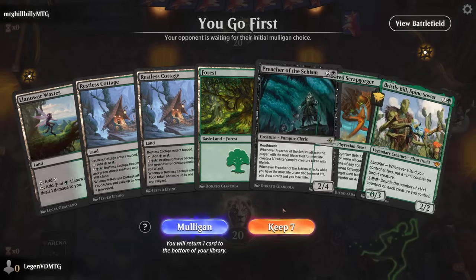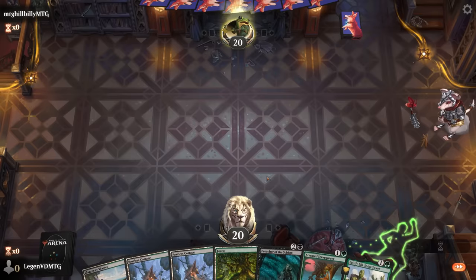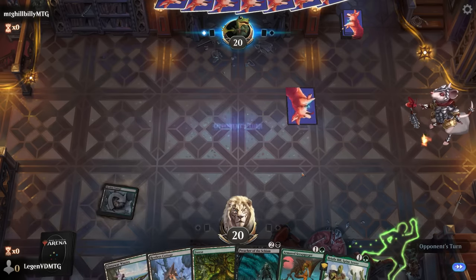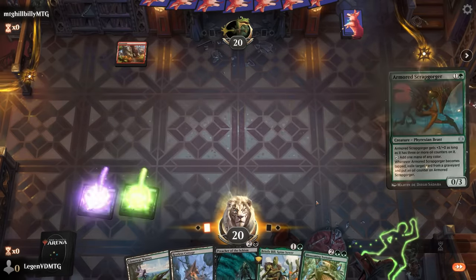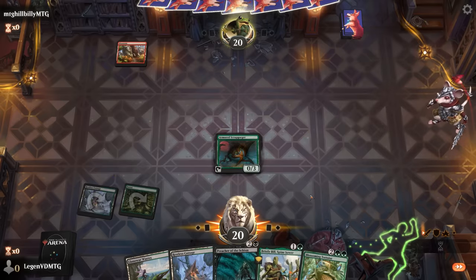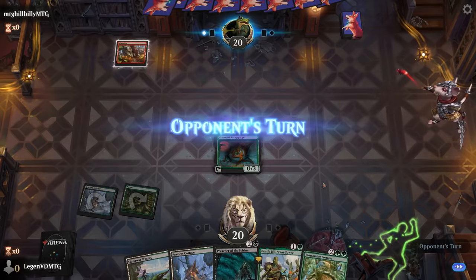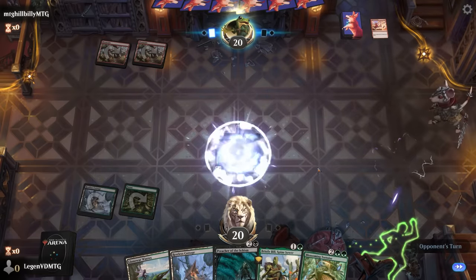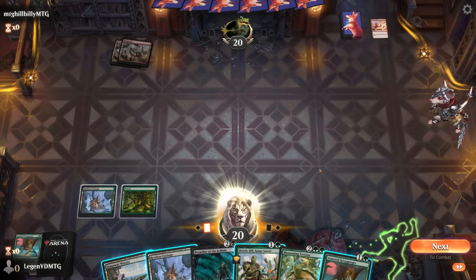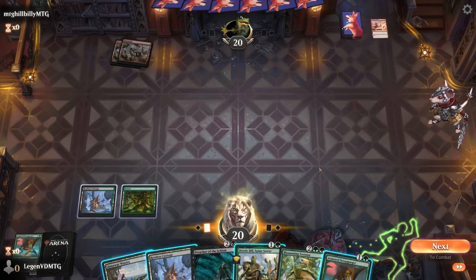Game two: we're on the play with a keeper. Turn two Scrabgorger can help ramp into our four-drops like Blossoming Tortoise the sooner the better. The opponent is likely on red — Lightning Strike deals with Scrabgorger. We weigh playing another Scrabgorger versus Bristly Bill, Cottage, or Preacher, though Preacher doesn't guarantee Tortoise next turn. We opt to develop mana with another Scrabgorger.